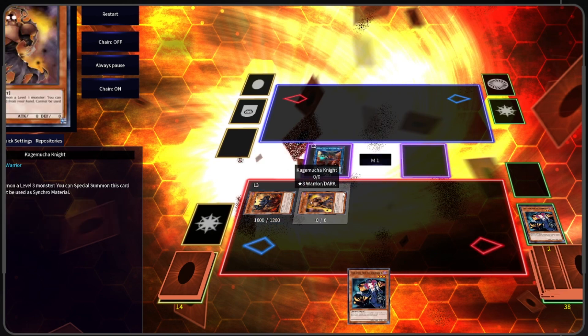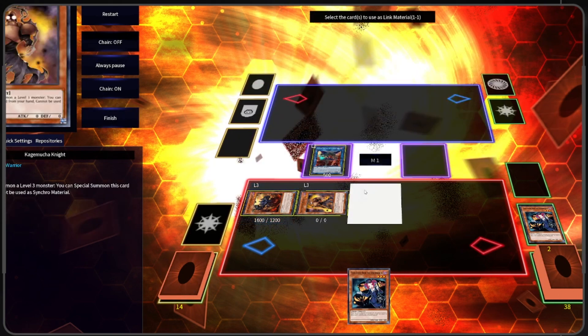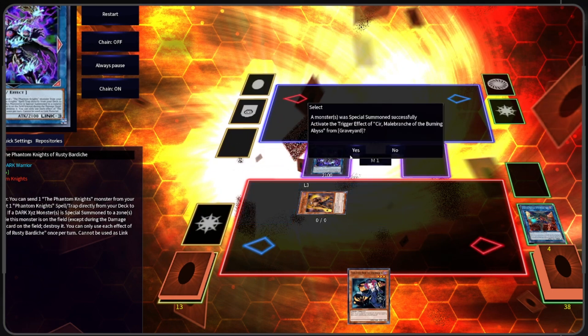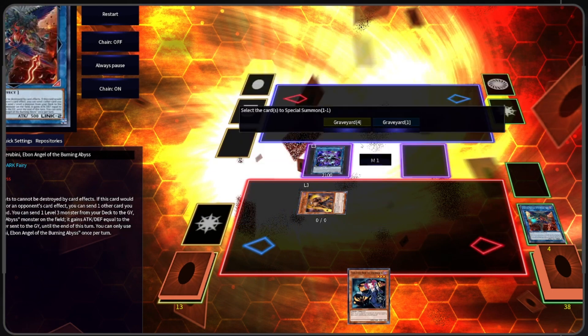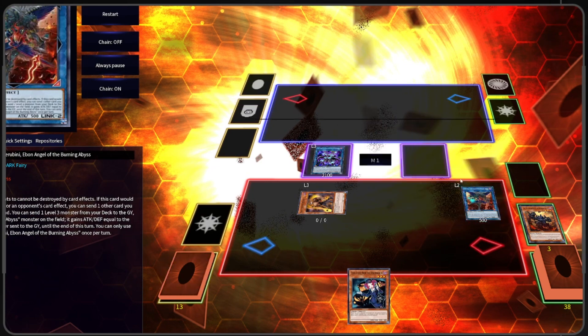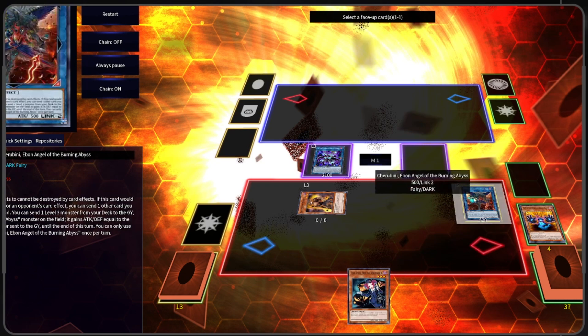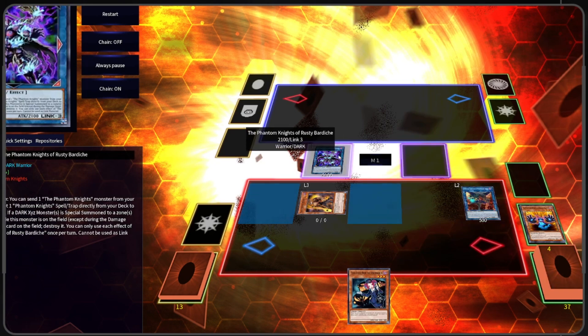Using Wrath, we're going to Special Summon Seer from our deck. We're going to use Seer and Cherubity to make Rusty Bardish. We're going to use Seer to bring back Cherubity. We're going to activate Archerubity's effect and send Ragged Gloves to Grave. We can do this before or after we make Rusty Bardish.